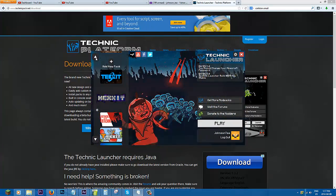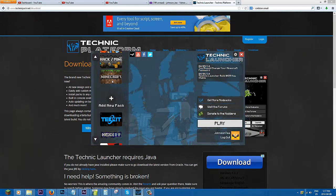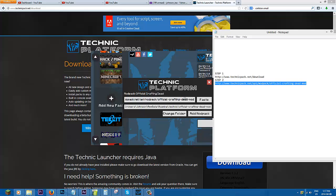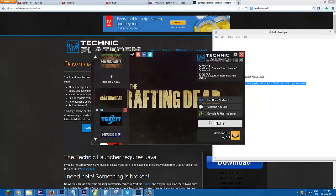When you run it, you'll have this screen. You can see there's no Crafting Dead mod, but there's an 'Add New Mod Pack' button — just click that. Then it says 'Paste a URL.' You paste it using Ctrl+C to copy and Ctrl+V to paste it in there.